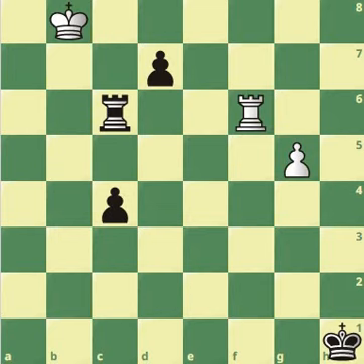It's white to move — can you win this game? Just a reminder that the g5 pawn is going up and the black pawns are going down. Pause the video right now, find the winning sequence of moves, write it down in the comments below, then come back for the solution in three, two, one.